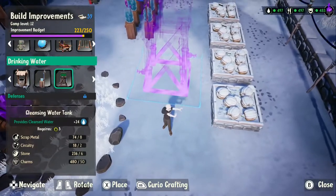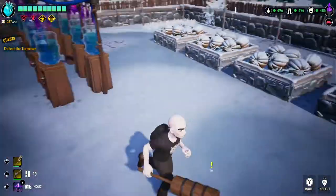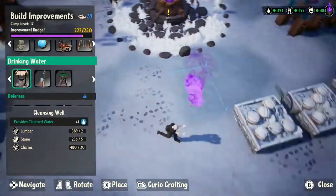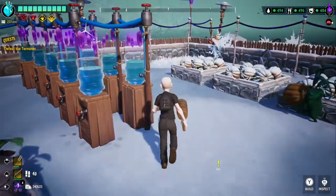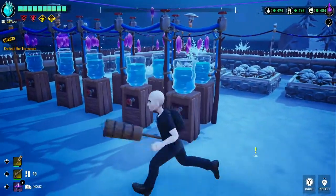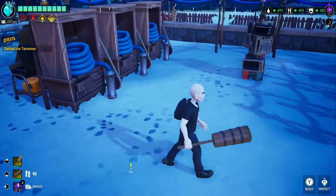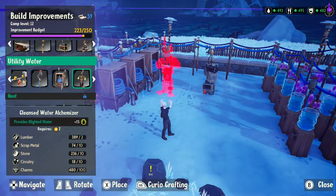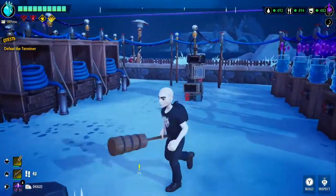The water tower clearly provides more in a smaller space with a lower profile, so I use these. At level 2 you get the well, which requires no resources and is just automatic. You use that from level 2 until level 5 when you get the water coolers, and I just left them in place and added to it as I progressed. The water coolers require utility water. The first one you get, also at level 5, is the electric water pump. You get another one at level 8 that's better, but it requires more resources and it only takes three of these for all that you need for 10 elders, so I didn't bother swapping them out.